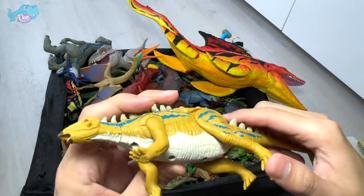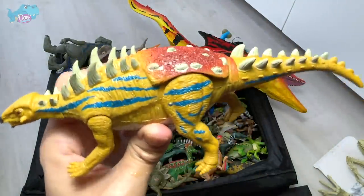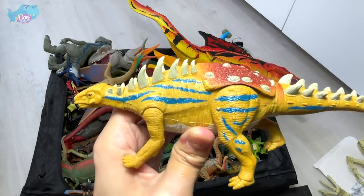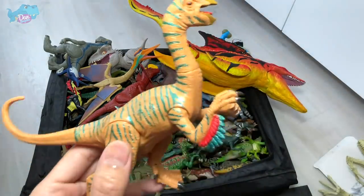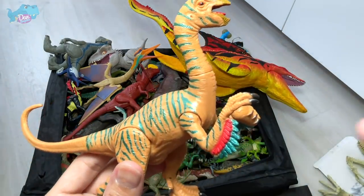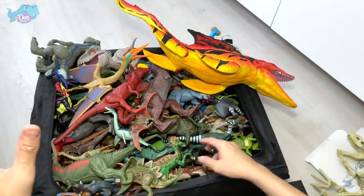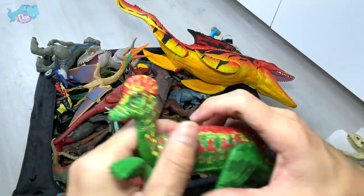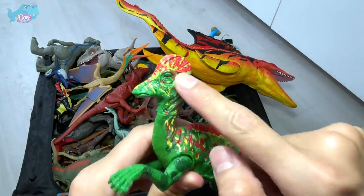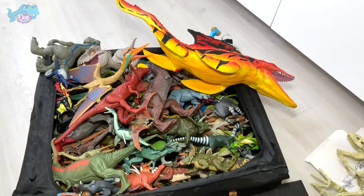Next up, do you guys know what type of dinosaur this is? This is not a Mimi - it's actually a Polarcantos. Actually, one of you corrected me in my previous video: this is an Oviraptor. Look at how cool this is - it's actually holding an egg. Paleontologists thought they were stealing eggs, but they were actually protecting their own. And here we have a Corythosaurus, known as the Helmet Lizard because of the curve on top of its head.